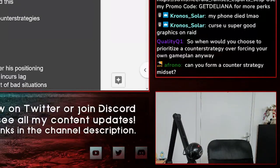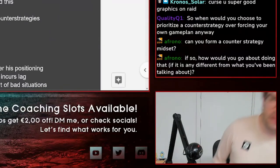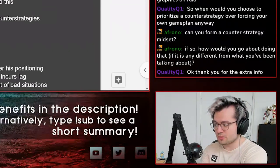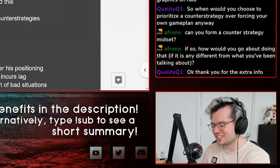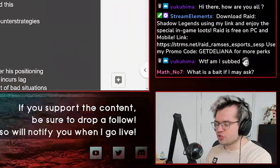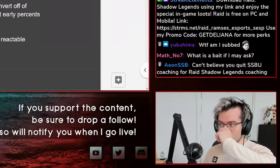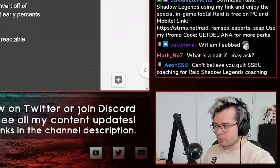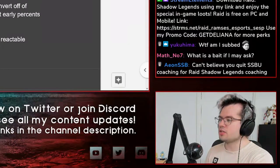Can you form a counter-strategy mid-set? You could, but it would be hard. A lot of understanding counter-strategies involves having a good grasp of risk reward, which usually means you've researched it beforehand. Understanding the risk reward and consequences of your actions in a matchup you're not super familiar with is just really hard on the fly. What is a bait? It's basically using your movement to show a certain intention while you're actually not intending to do that. For example, when you jump forward you show aggression, but if you do an empty land that's actually not an aggressive option. Or if you dash back you show defense, but then if you dash back forwards you were actually aggressing.